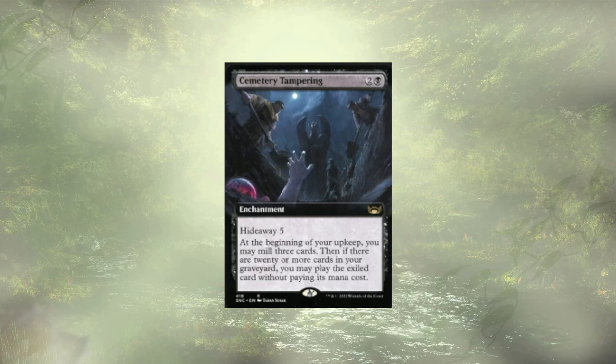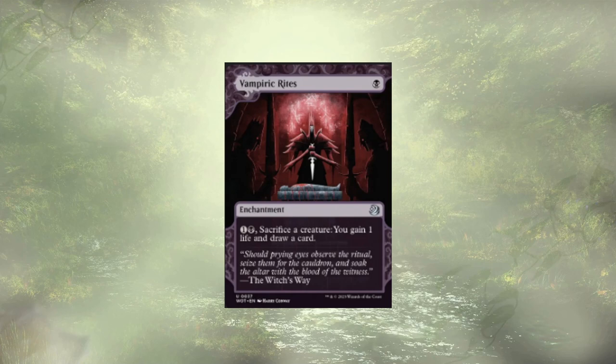Vampiric Rites: for one and a black, we sac a creature to gain a life and draw a card. Really just a way to bin creatures on every turn, ideally ones that are sitting on our board.